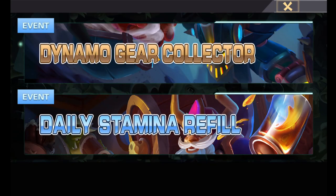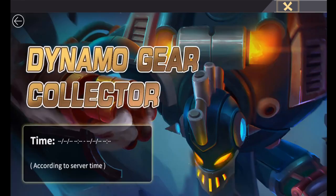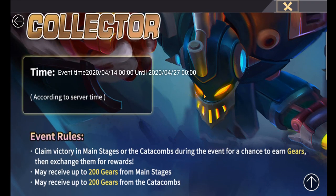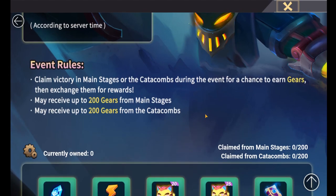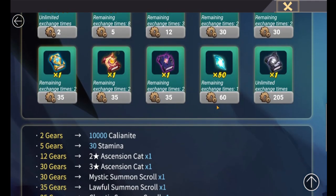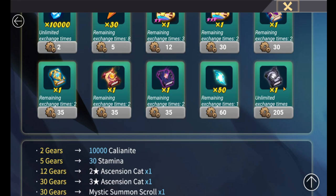...it is here — Dynamo Gear Collector. This is pretty much a duplicate of the previous event, the Kite Collection event, but with gears instead. So this time we're collecting dynamo gears. The same rules apply: you can get 200 gears from main stages and you can receive up to 200 gears from catacombs.